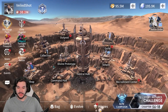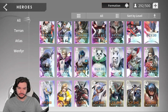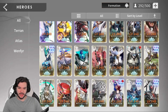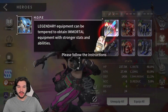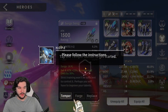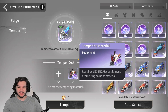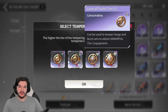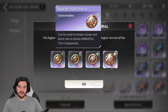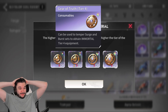One big thing is the new tempering system. The way you access it is you go into your characters, scroll down to find a burst or surge set. Ravenna has a surge set, for example. Click on the different gear pieces, hit 'Temper,' and then you get the tempering material. Hit temper and you use all the different tempering materials — you can see there are different tiers.